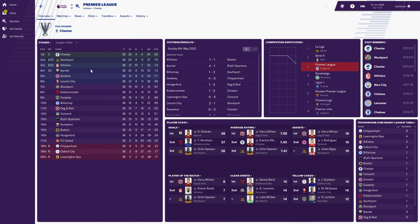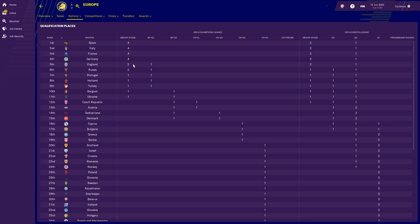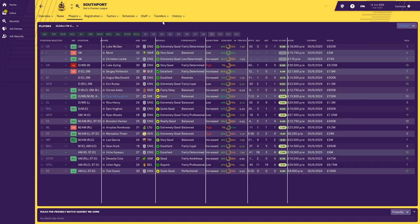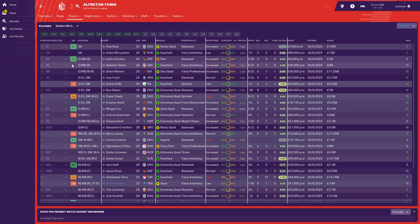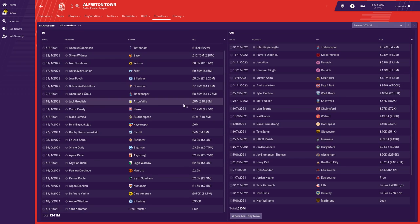Southport also finished in the Champions League places. England has dropped to fifth in the UEFA coefficient, so they only get two teams in the Champions League group stage now — Spain, Italy, France and Germany all get four. Southport finished second with 75 points, actually selling more than they bought. Alfreton, who won the first season, spent £141 million and completely overhauled their team — they signed Grealish from Aston Villa and Andrew Robertson from Spurs. Barnet went to the Europa League, spending £60 million, with Solanke signed from Liverpool for £5 million as their top goal scorer.